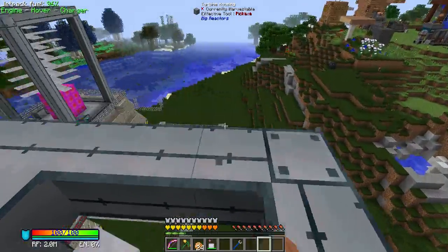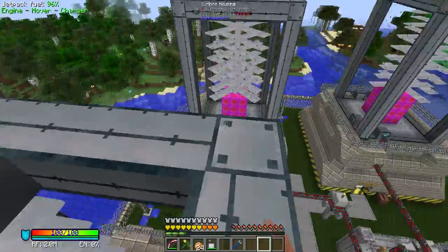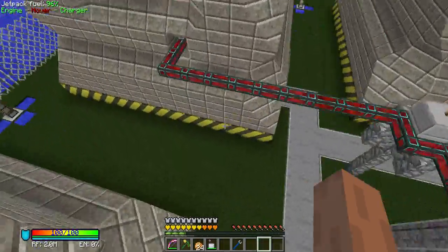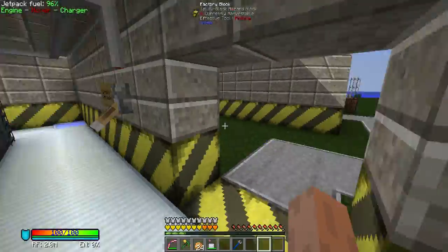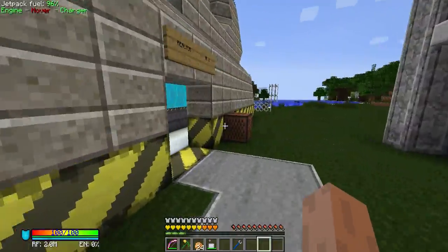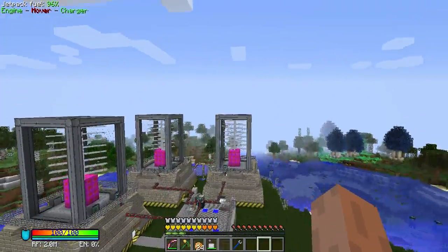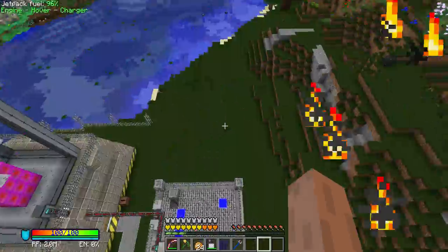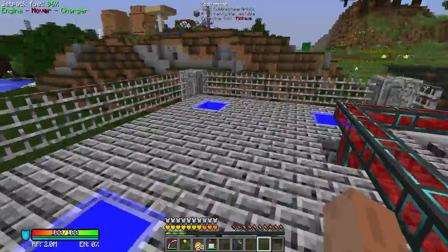As you can see, the server world has changed quite a lot. There are three turbines here for the energy generation, the big reactors below here, and they work pretty well. They are all built by Mr. Jack and he's not online now, but they provide quite a lot of power, which is pretty cool.